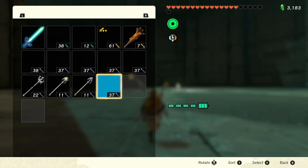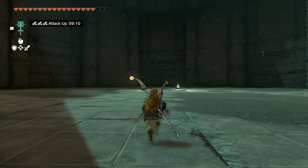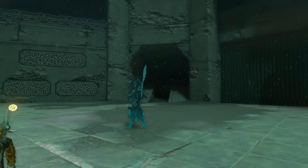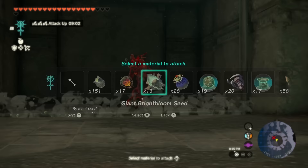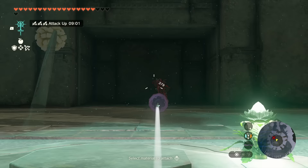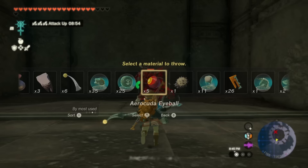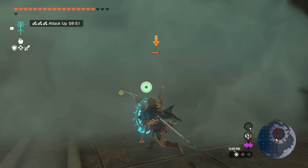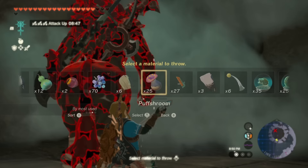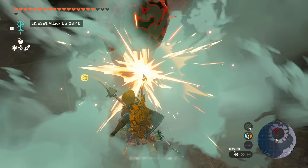I like to shoot a Brightbloom seed into the arena so I can see it better, but that's not required. When you go into the center of the arena, the gate will close behind you, and a red Lynel will appear in front. This is the easiest of the Lynels you have to fight. What you'll need here is to have a Kisai or some other kind of animal eye to home in on the Lynel's head. After a headshot, the Lynel will kneel down and be temporarily stunned. You use that opportunity to run up to it and throw out a Puffshroom. The important part about the Puffshroom is that it envelops you, not the target. Then it's just a matter of attacking until the Lynel goes down.